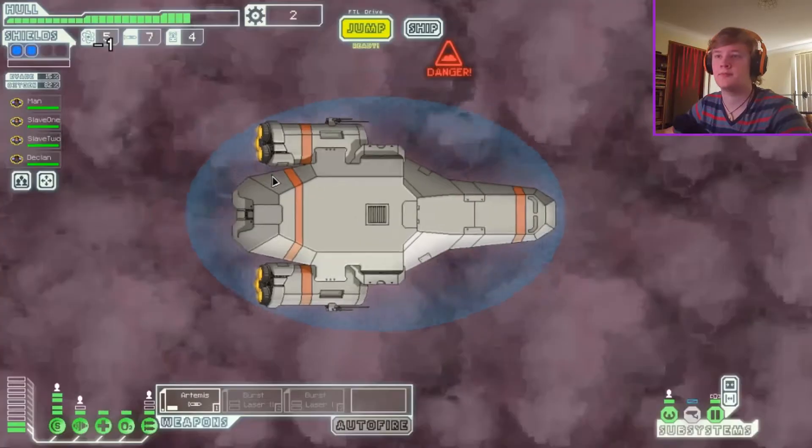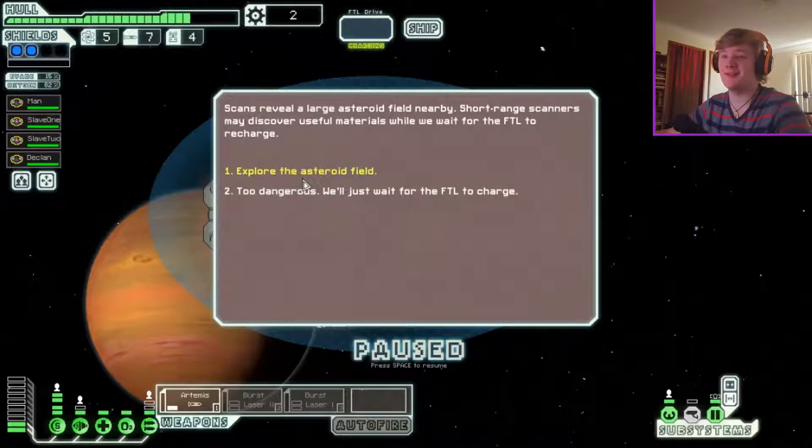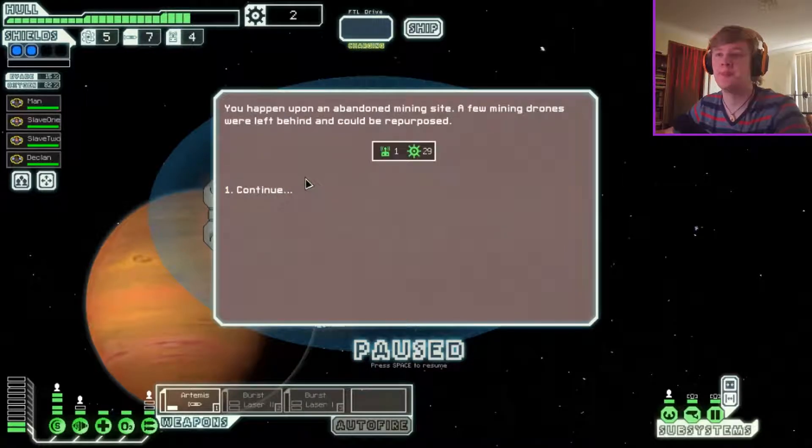Civilians are green, red are hostile, and blue is nebula. I'm gonna go green — green is good. You're far from Federation home space here in Zoltan territory, and it's not clear whether the authorities will have any goodwill remaining. Still, you have to push forward. Scans reveal a large asteroid field nearby — short-range scanners may discover useful materials while we wait for the FTL to recharge.